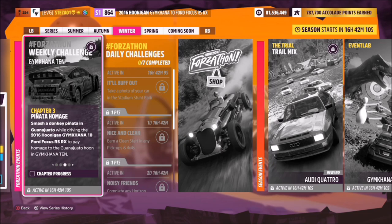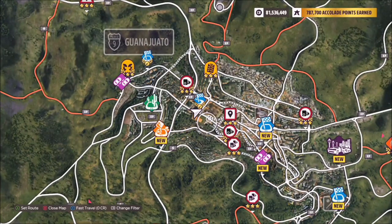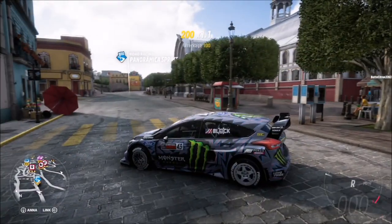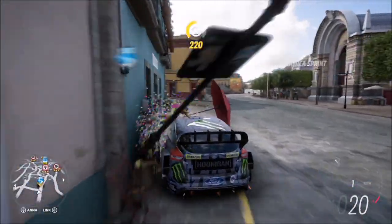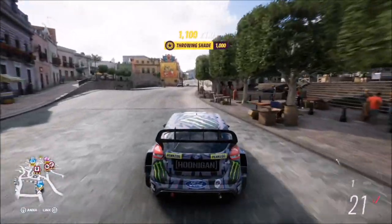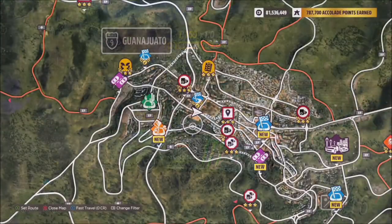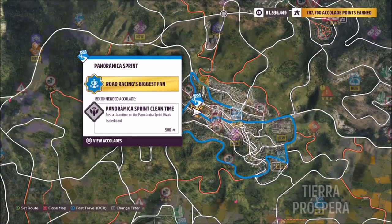The second challenge wants you to smash Donkey Piñatas in Guanahato. I've come up with two methods — don't shoot me if they're wrong as I couldn't find many donkey piñatas. The first is located near the Panoramica Sprint Normal Road Race, where there's a little table with some donkey piñatas you can smash. There are a couple more dotted around Guanahato, so hopefully that should work.